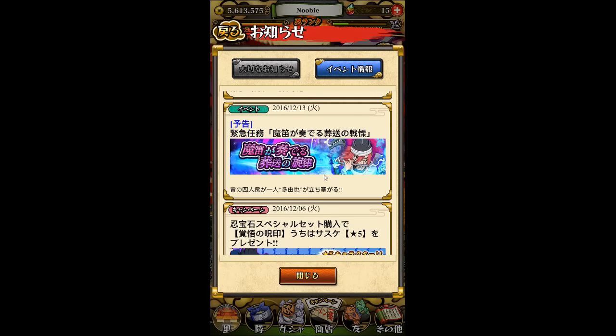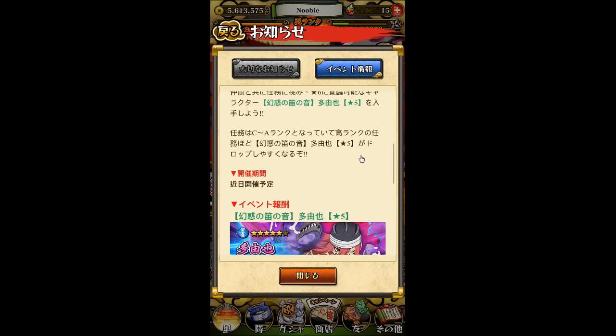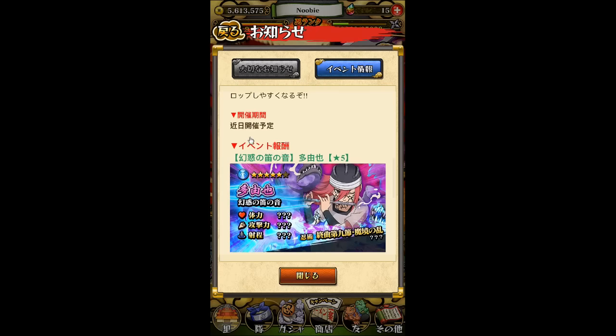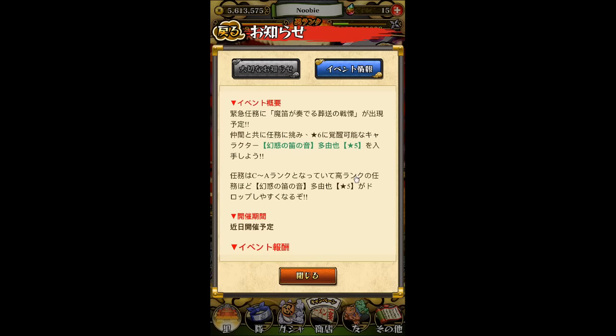Finally, I believe there's a new Tayuya mission coming — everything is listed as a question mark so I don't think I've seen her before. The mission will come in C rank, B rank, and A rank, with a chance to find a 5-star Tayuya who can also have a 6-star awakening. The date just says 'soon,' which in this game usually means a few days to a week.